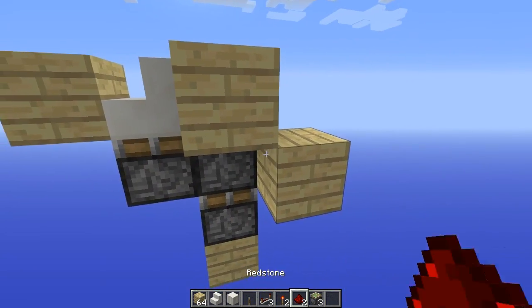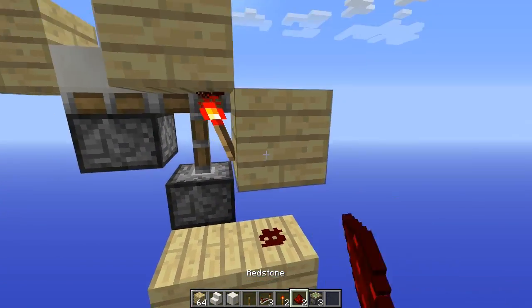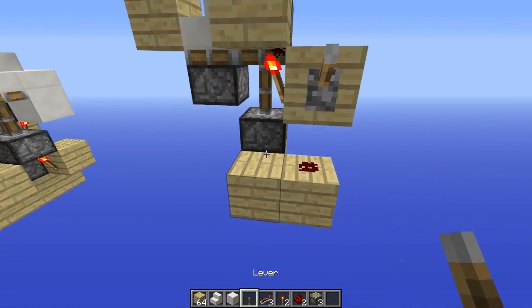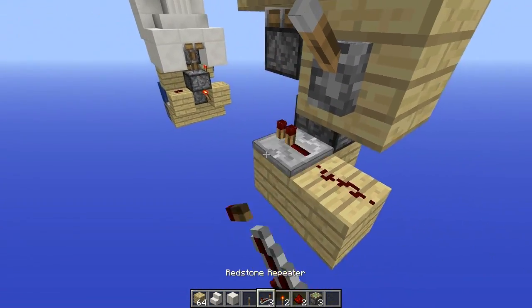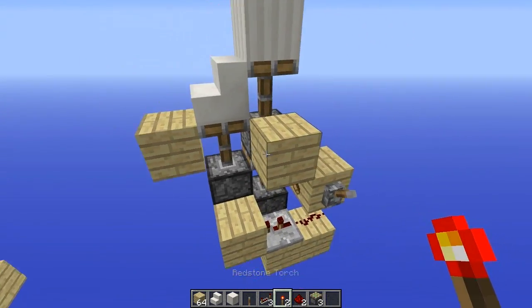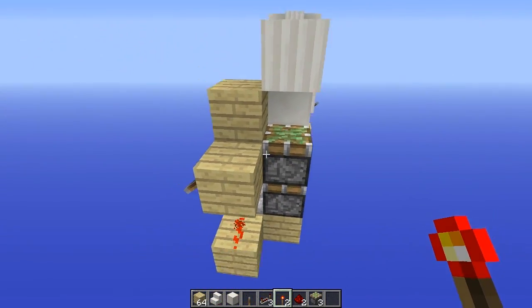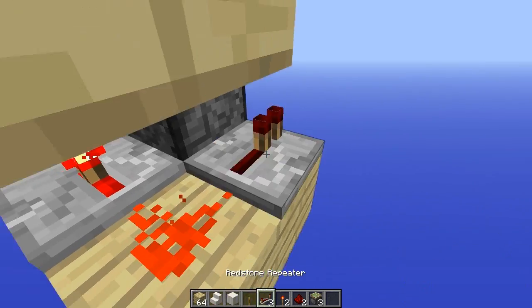Then you want a torch on the side of this like that, a redstone dust underneath there, plop your lever on there. A redstone repeater on 2 ticks, a block up and a redstone torch as well.